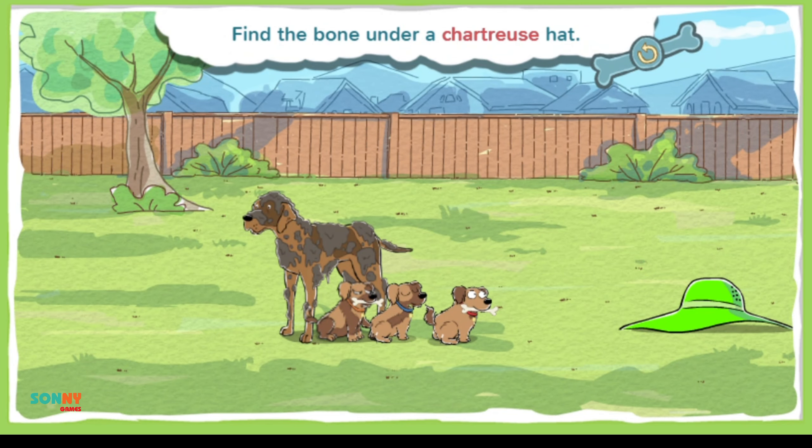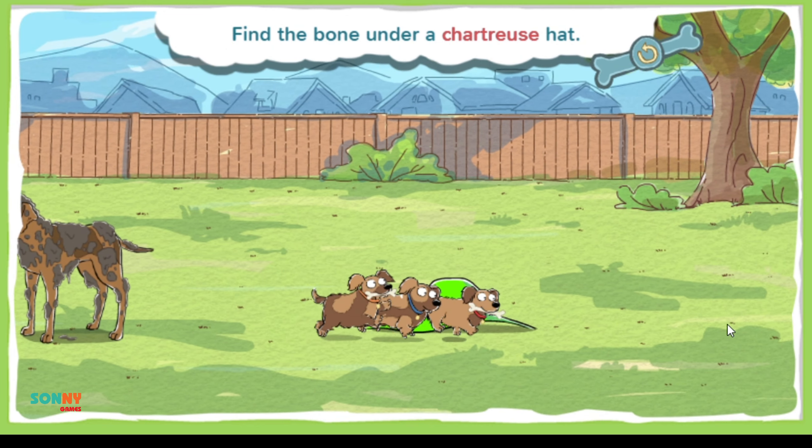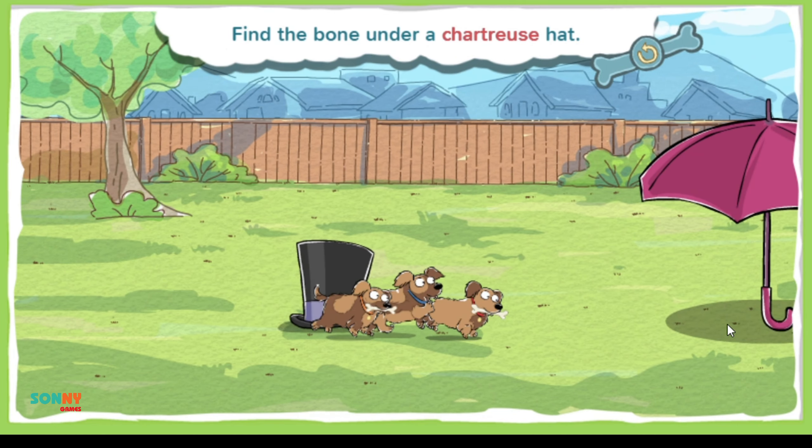This bone is under a chartreuse hat. Chartreuse is a bright yellowish green color — it's so bright, it's almost neon. Go puppies, go!